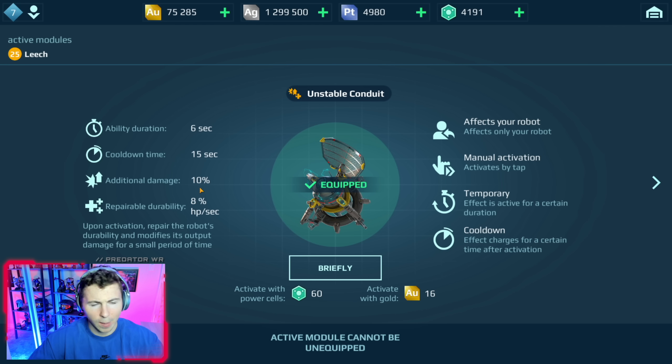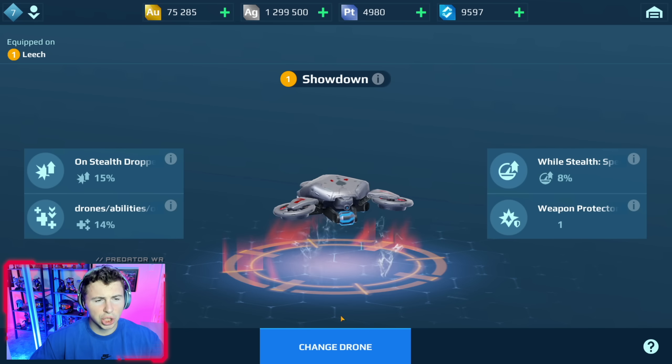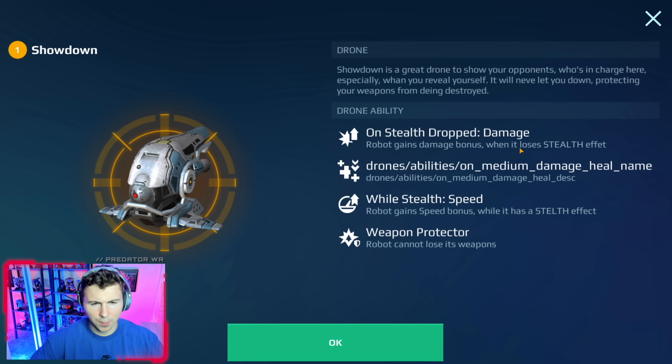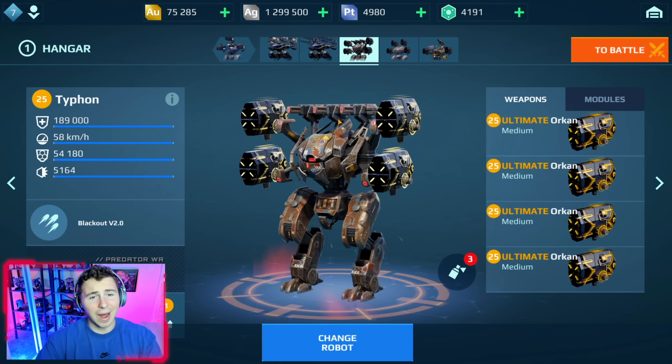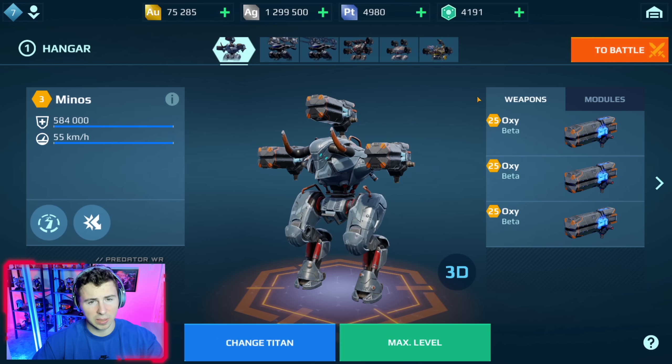We have the unstable conduit — when we hit it, more damage and healing combined, which is very effective. We have the showdown drone, which protects your weapons so you never lose weapons. It also increases speed while in stealth, healing, and the robot gains damage when using the stealth effect. A lot going on here, and we also have them loaded up on the Typhon.